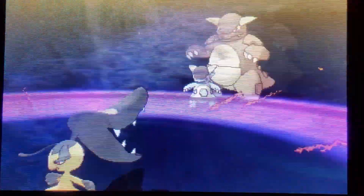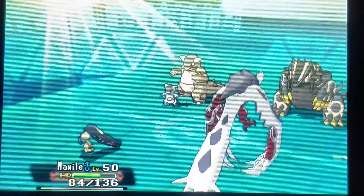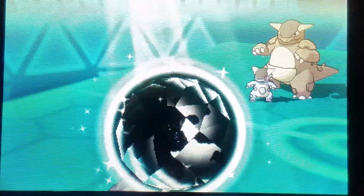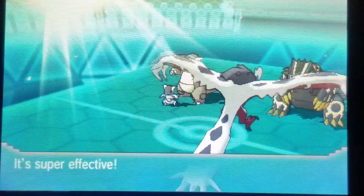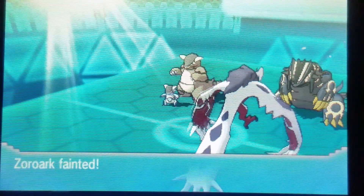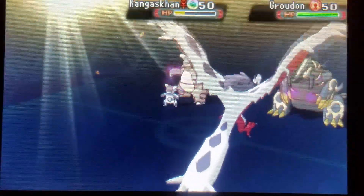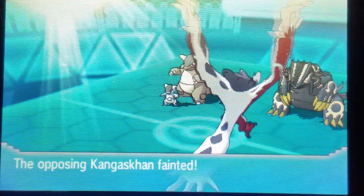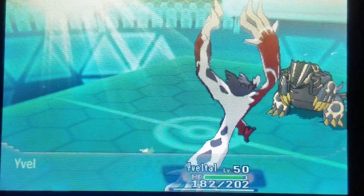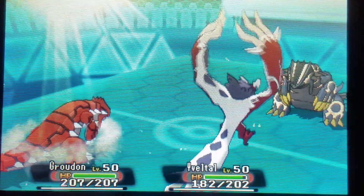There's Kangaskhan going Mega. I go right for the Night Daze, so no fake out coming from the Kangaskhan. It does do a good amount of damage, but there's Low Kick onto the Mawile — which is actually Zoroark — so Zoroark goes down. But it did do a major amount of damage onto the Kangaskhan before going down. Giving Mawile the Snarl does a good amount of damage onto Groudon and is also enough to take out Kangaskhan. Trading Zoroark for Kangaskhan is a pretty good trade because Kangaskhan can be super threatening to this team.